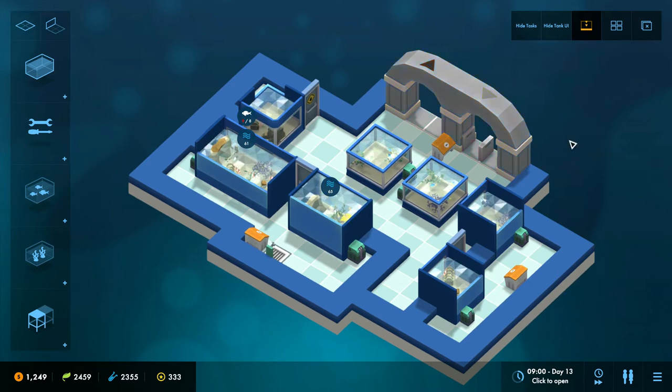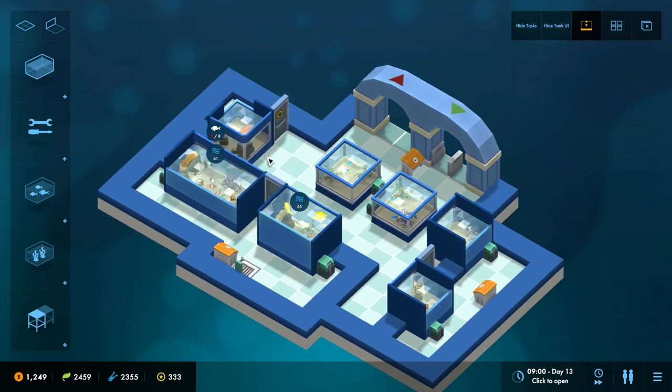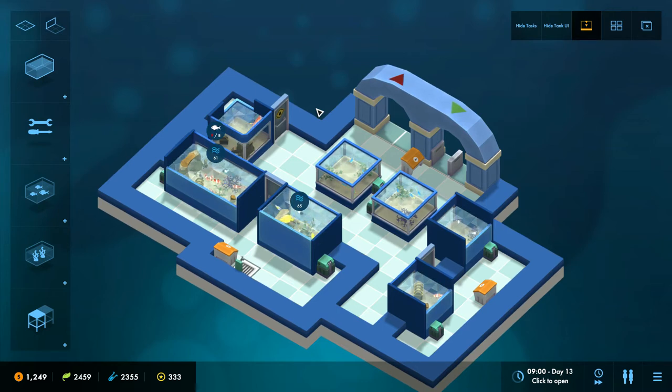I talked about in the last non-technical video all about my gripes and grumbles, and I've had a couple of weeks to put some of those things right. One of the things is I've got rid of that tank UI as a big square which was always visible, and I've replaced it with these little bubbles which are context-sensitive — just like I said I was going to. This makes them consistent with the task bubbles — these bubbles show you stuff that requires your attention.